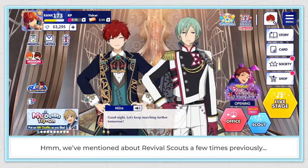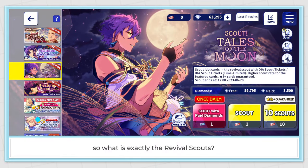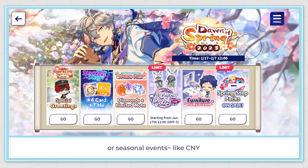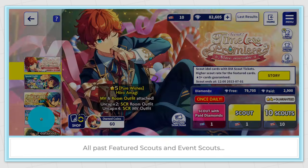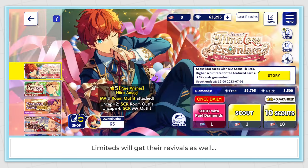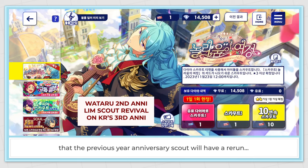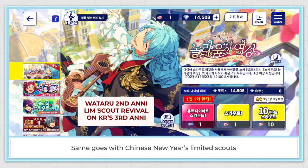Revival Scout: sometimes, when there are special campaigns like the anniversary, half anniversary, or seasonal events like Chinese New Year, past banners will come back and the cards will get their drop rates boosted again. All past featured scouts and event scouts will get their revival banners for a shorter period — usually only 1 to 3 days per round. Limiteds will get revivals as well, but it's hard to predict when. There's a high chance the previous year's anniversary scout will have a rerun shortly before the present year's anniversary limited cards release.